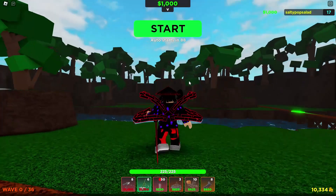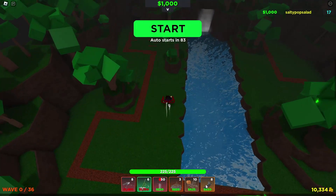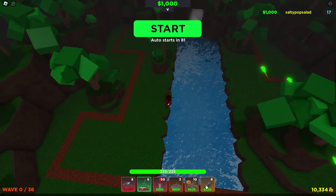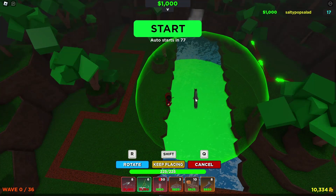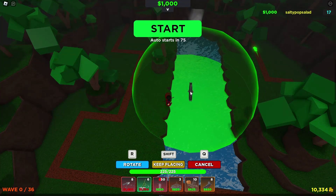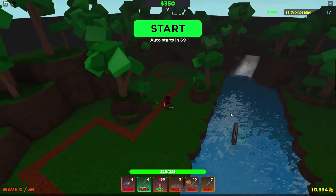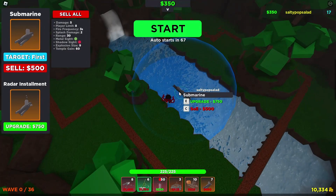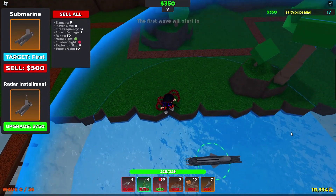Alright, so guys we are now in the map. You have to at least have a lot of water. What you do first is to place your submarine anywhere. I really recommend you put it near here because the campfires will help you out with the range. With the bigger maps, you don't need campfire, but submarine has a lot of map leverage.